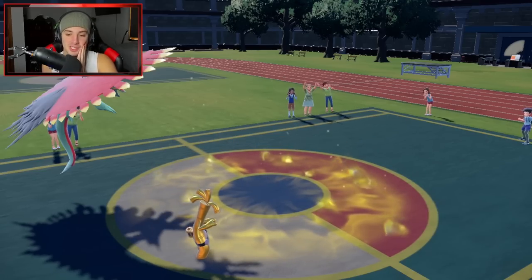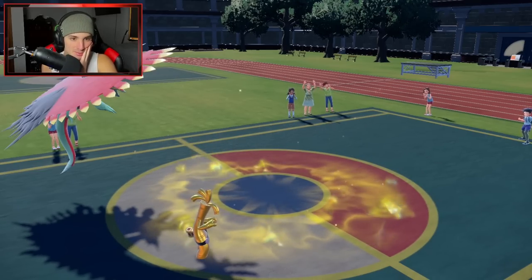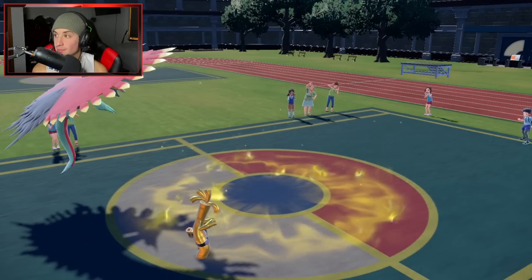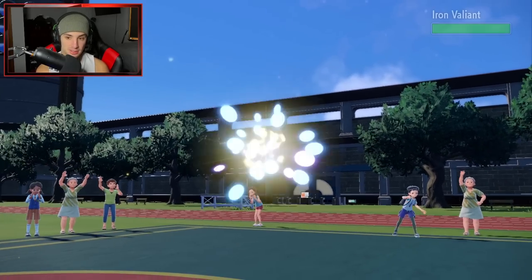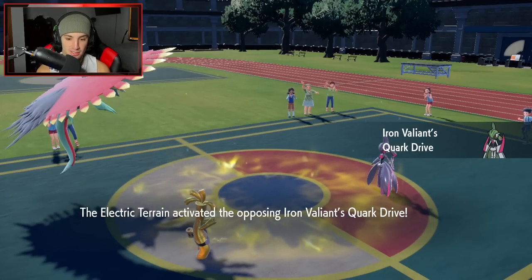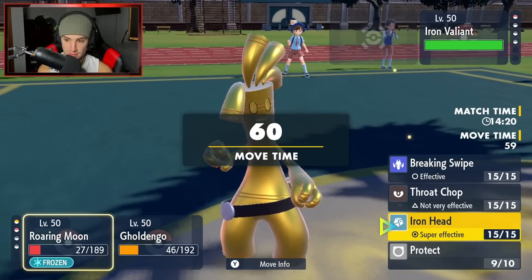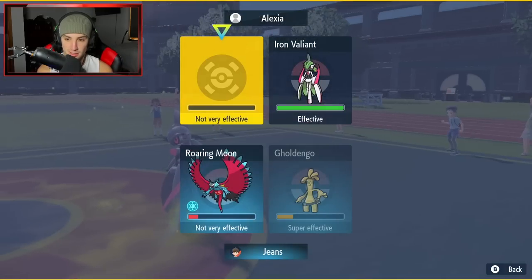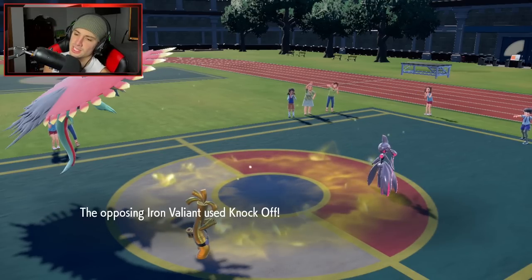Roaring Moon's just stuck in air — no movement whatsoever. I love the freeze animation. We'll get some leftovers recovery, minus one special attack. Who is your final Pokemon? Goldengoo coming out — I'm surprised he went for hydro pump. Iron Valiant comes out. I need my boys to wake up. Quirk drive activates — speed is heightened! I gotta go for iron head. Make it rain — let's do it! He's using fast slash and knockoff.